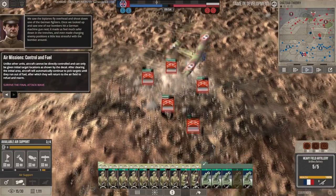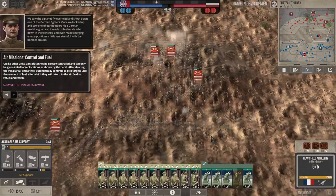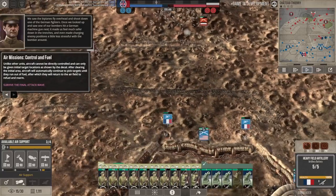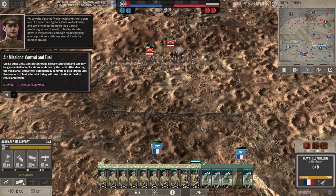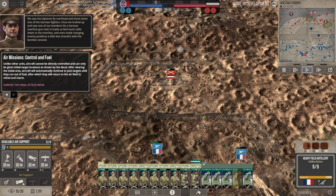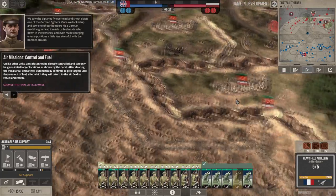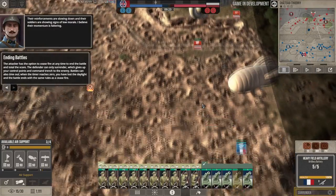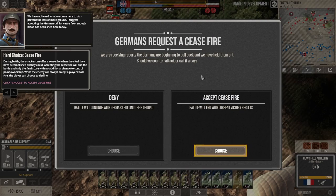They're stopping to get through what appears to be the remnants of a line of wire, and we pulverized them while they tried to do it. Infantry feels a little underpowered in this game — you've got to be very precise to actually make it to the trench lines. That said, troops did make it to the trenches fairly regularly in real life. The enemy can offer a ceasefire during the battle, giving you the option to end the battle as is.